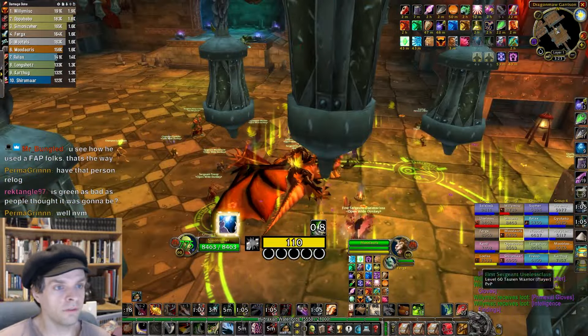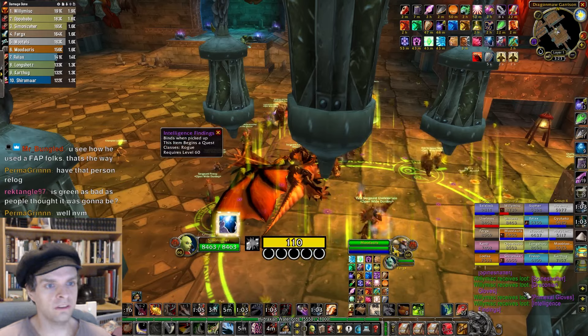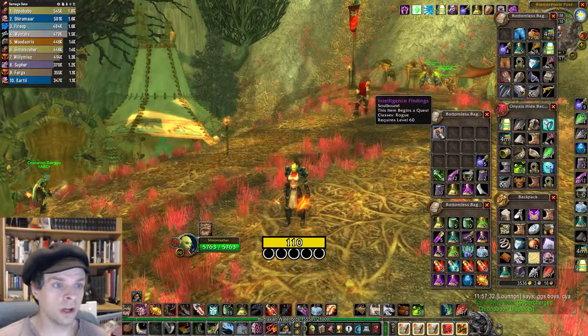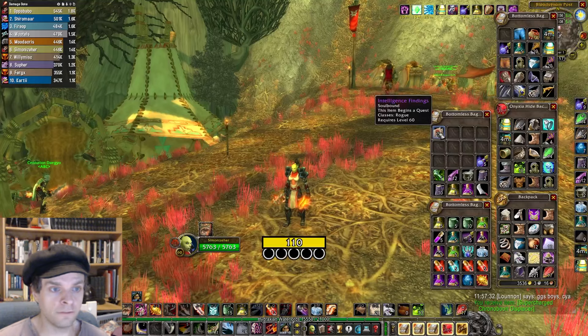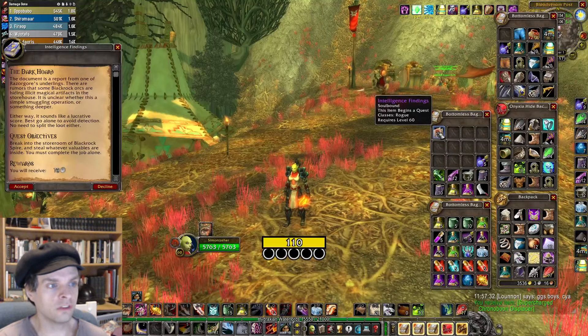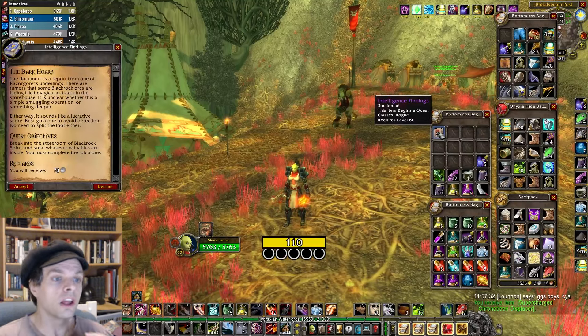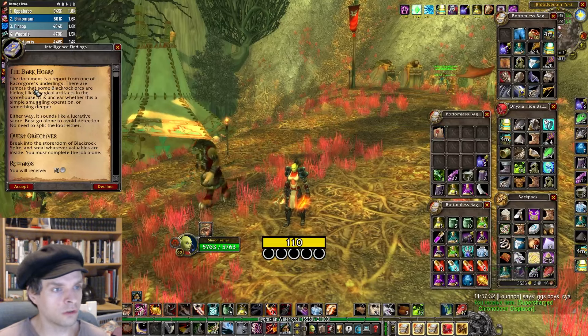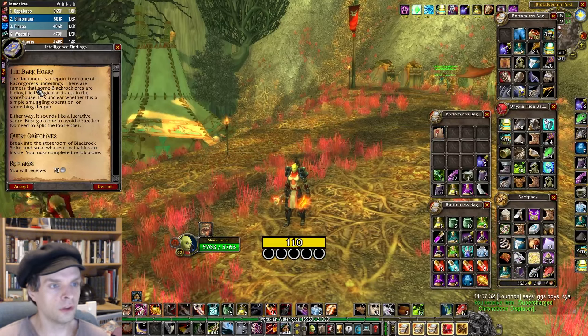Our mission starts in Blackwing Lair from the item Intelligence Findings, which drops from the first boss, Razorgore the Untamed. It isn't a guaranteed drop — it appears to be a 50-50, either the Warlock quest item or the Rogue quest item. If you're lucky enough to get Intelligence Findings, you can right-click it to start the first quest in the chain called the Dark Horde.